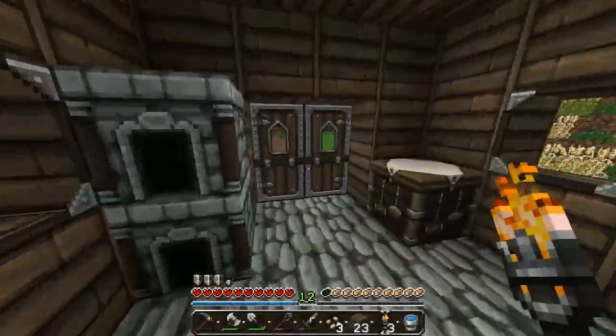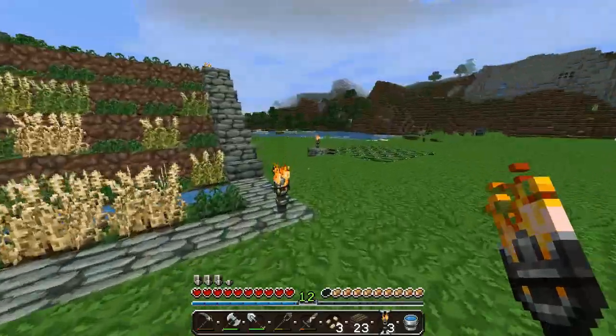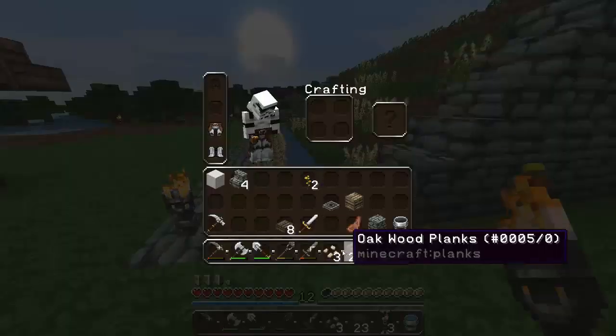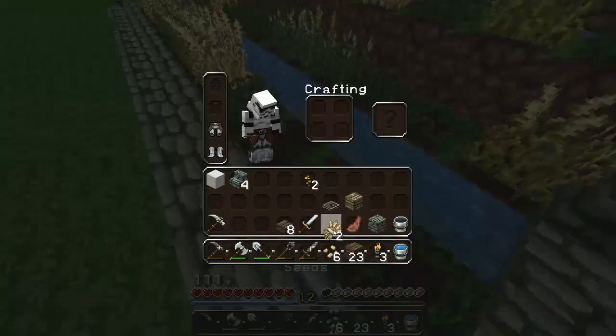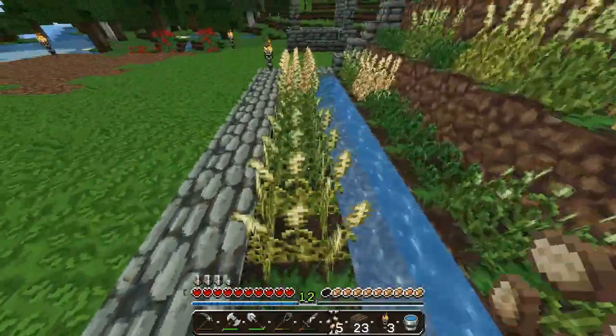I hate dealing with mobs, that's the reason I enjoy the bed — if you go to bed right away then no mobs will be able to spawn, which is kind of nice. Here are the sheep so we're going to need to get some wheat. Oh yeah, I forgot to tell you guys — I changed my skin to a stormtrooper. I think stormtroopers are super cool, I saw it and I was like, you know what, I should change my skin.